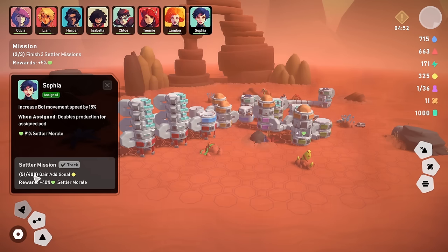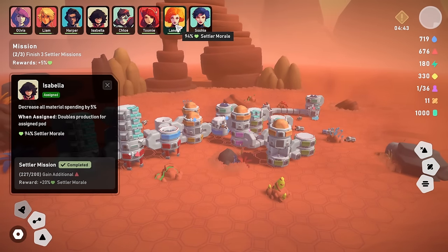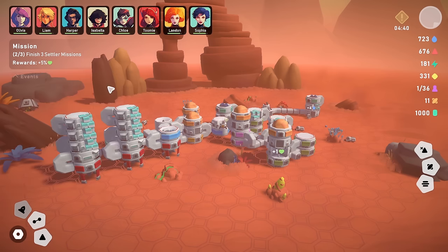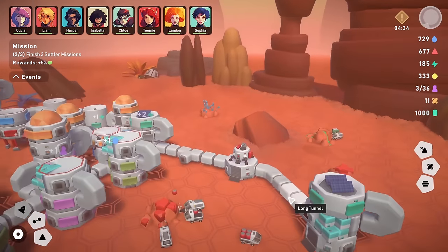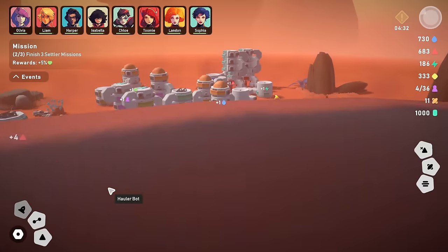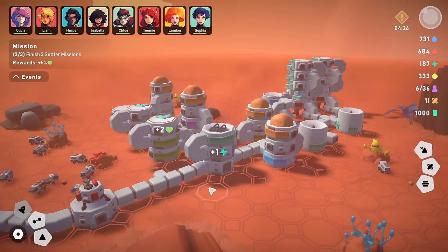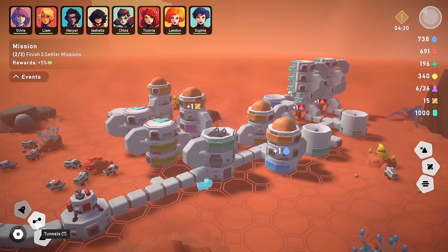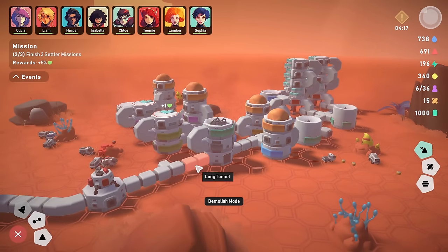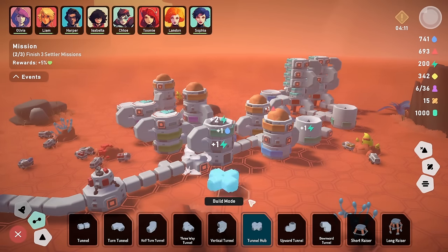We're going to get hit by a meteor in a very short time. So we'll wrap things up. As we do the wrap-up, we might see everything get destroyed — it depends where the meteor lands. If it's in the middle, that would be quite bad. I think had this been the proper game, we could have got the spaceship researched and built, because we have quite a lot of resources. We would have been off this planet and onto the next.